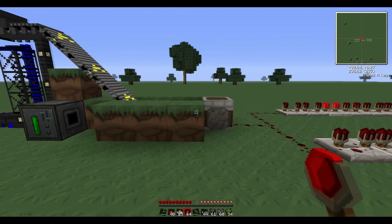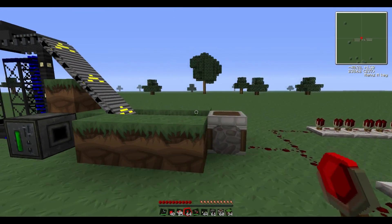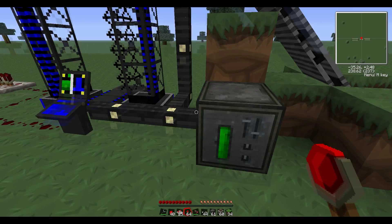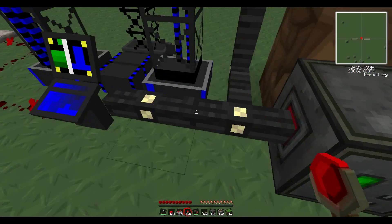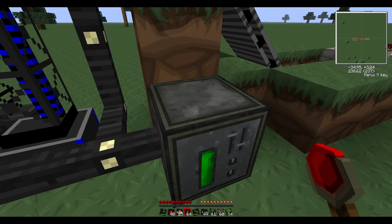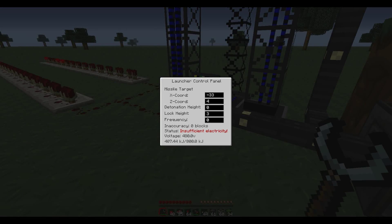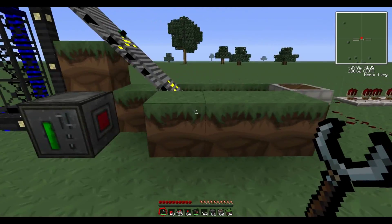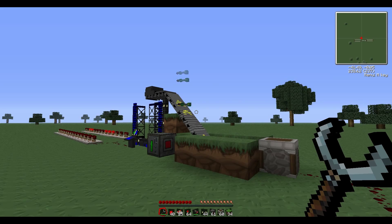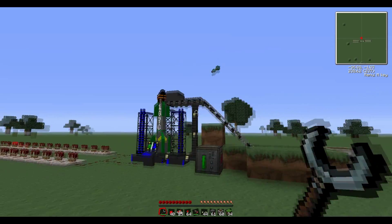I took the rocket. The conveyor belt wasn't working... I'm not sure what's happening here. Oh okay, I had the battery pack backwards. Just cut that out — and now a missile will load up.